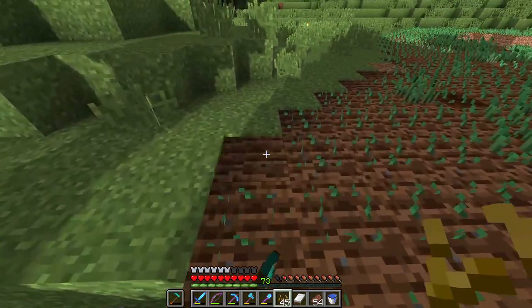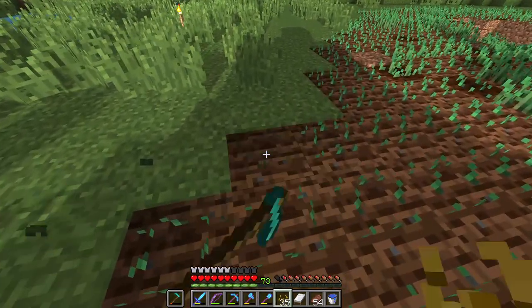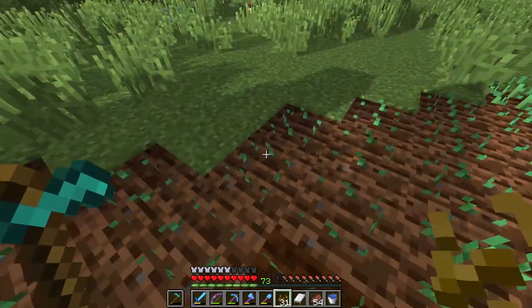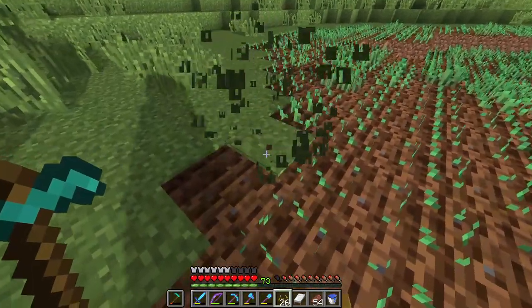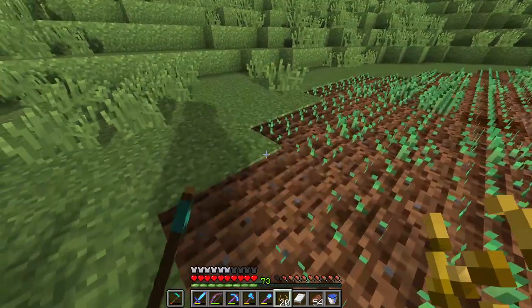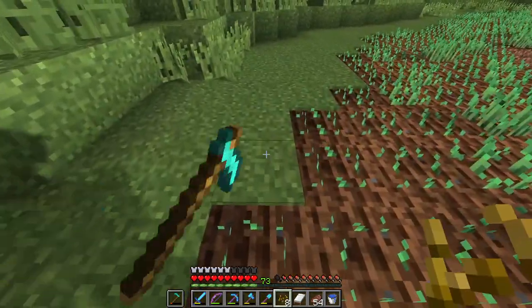It works as intended. If you right-click and there's something in your main hand that can be right-clicked, it uses the thing in your main hand. Like if there's tilled soil and I right-click, it places a seed because I have a seed in my main hand. But if I click a piece of grass, the seed can't do anything, so it tills the ground. It makes sense and I like it. I hope they don't mess with it too much.